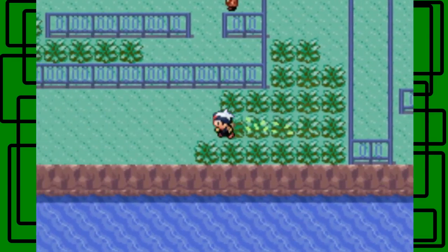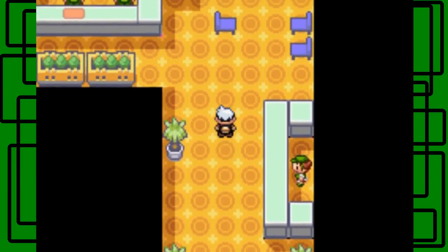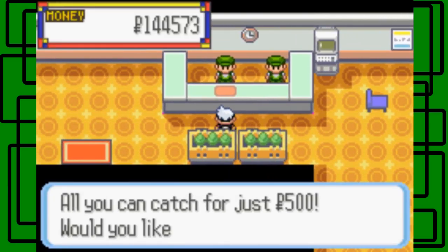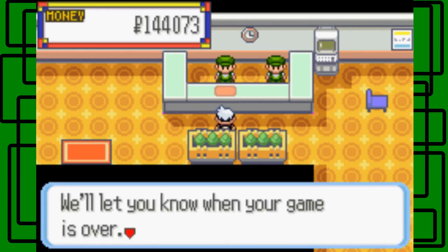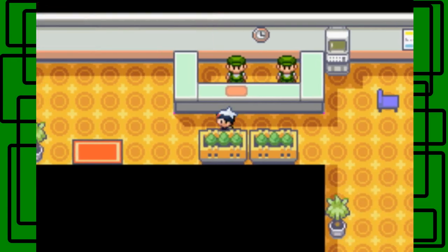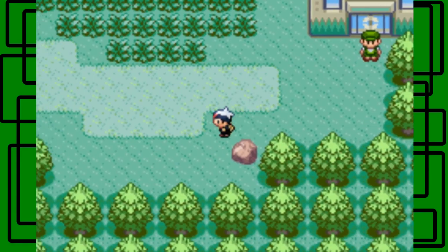Let's take on the Safari Zone. Welcome to the Safari Zone - all you can catch for just 500 Poke Dollars. We get 30 Safari Balls. There are no special Pokeballs here, just Safari Balls. Off we go on the wild excursion. Is there any hidden item in this rock? Nope, there isn't.